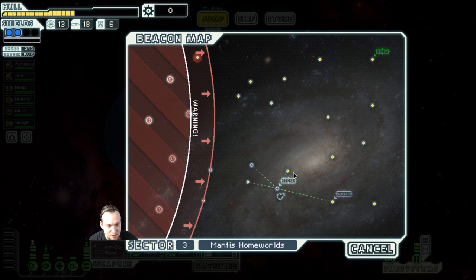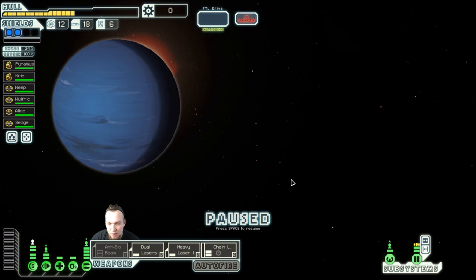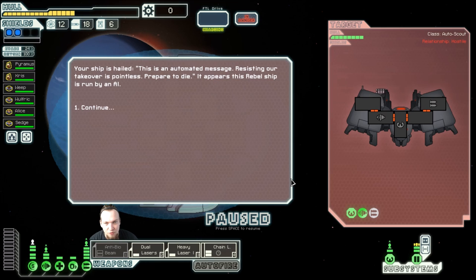We have undertaken a quest to lead some people to a destination — people that had their FTL drive destroyed. What I want to do is jump over here, then over here, then to the quest location, then make my way back up. That might be a good idea because I don't want to lose too many locations. We have to explore and gain more scrap.